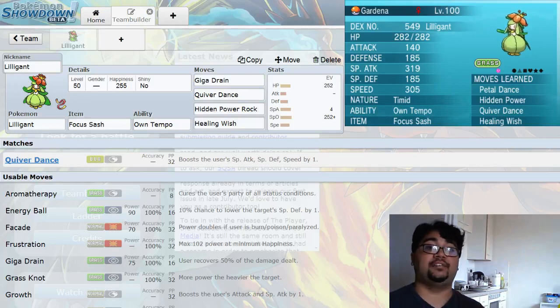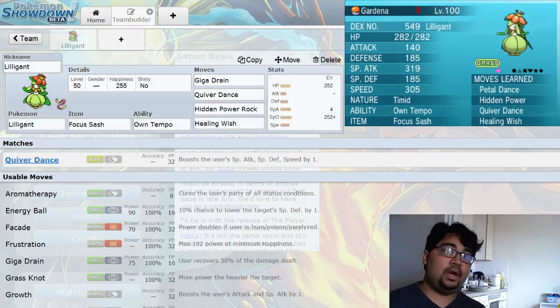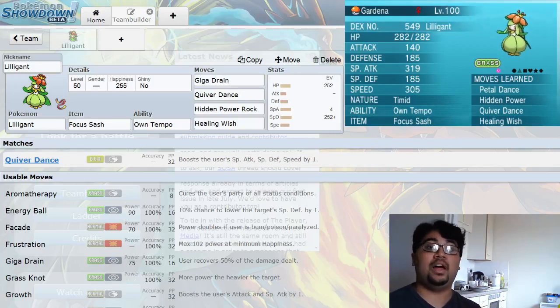This is actually the Lilligant I bred in Gen 5. I do have another version, but that one was bred before PokéBank came out. Once PokéBank came out I wanted to bring over all the old Pokémon I bred and just use those. So that is pretty much how I use my Lilligant. Let me know in the comments if you enjoy Lilligant and want to see more. If you enjoyed the video, a thumbs up would be great. And if you haven't subscribed already, I'd love it if you could do that — we're coming up to the 1,800 subscriber mark. Thanks very much for watching, and have a nice day!